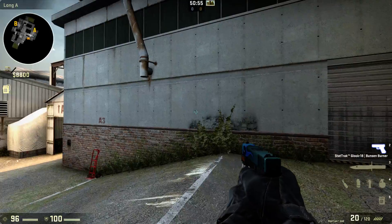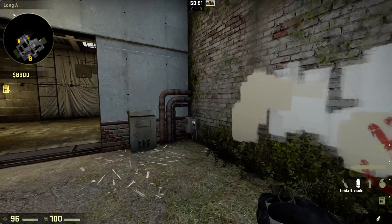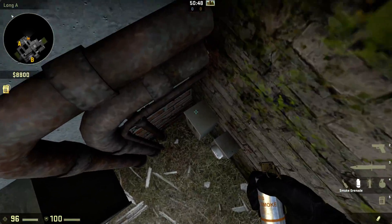We're gonna look at another strat for cash, this time we're gonna look at A site instead of B. This strategy needs one smoke. Here's how you throw it: you stand on top of this box.